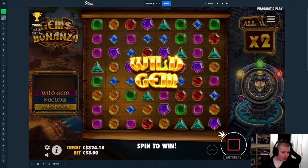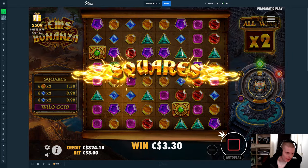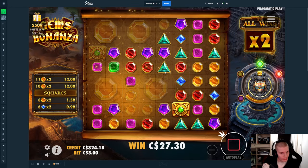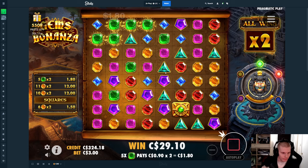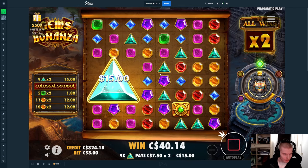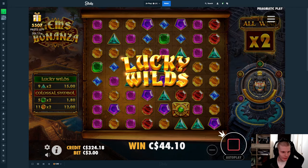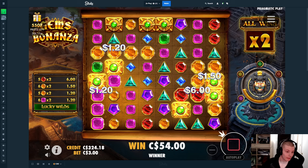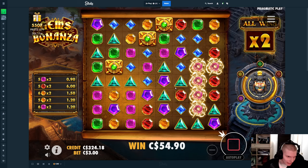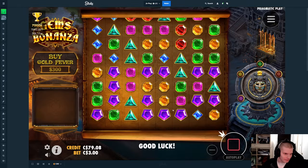Blue — get those out of the way, okay we'll take it. Good red squares — boom! If that was red I would have screamed. I feel like they're never red though — it's like never ever. This is the typical Gems Bonanza RTP I feel like — this always happens. So yeah, we're doing one more for $300.